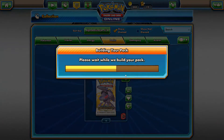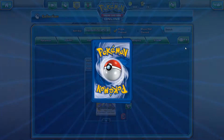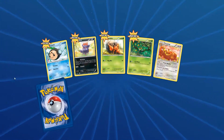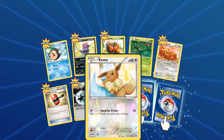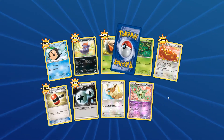Alright, now for the Legendary Treasures - the ones that we had the most of. I actually kind of want to open some Legendary Treasures like real packs. I just buy them all the time. Oh, look at that - Eevee! How cute that is.